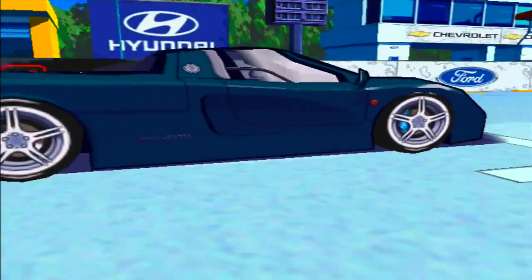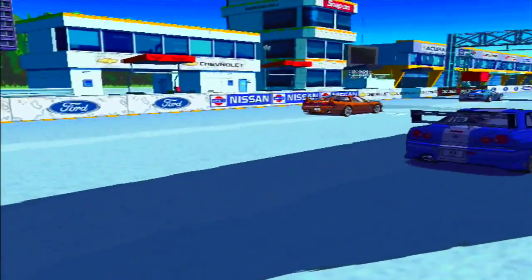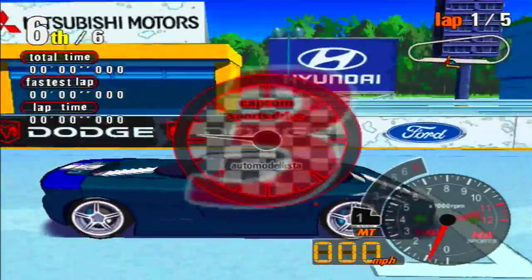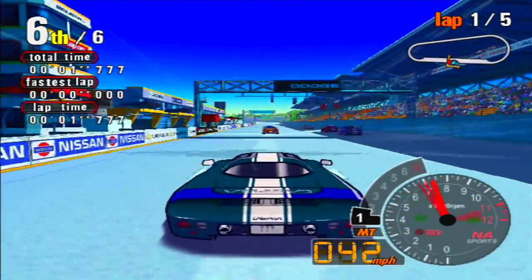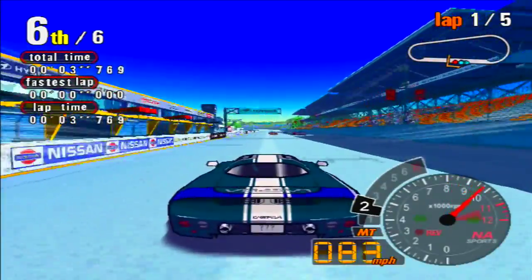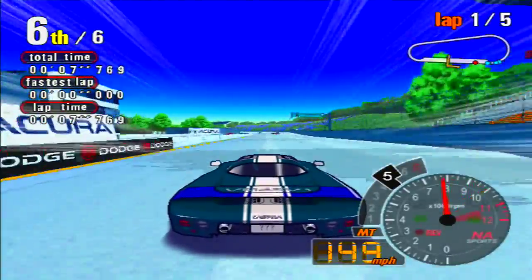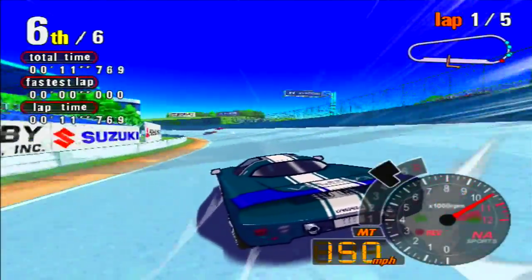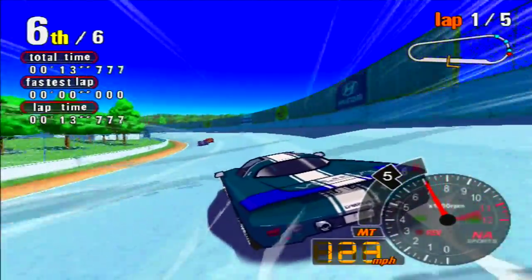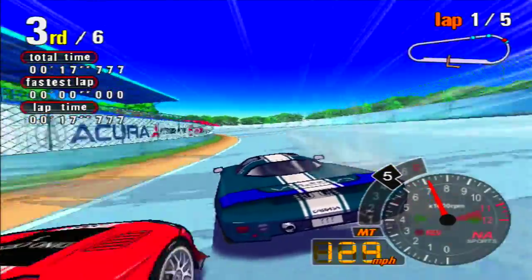I'm just checking a comment here — someone said something about the Mitsuko Orochi, because it shows up in part 3. Not surprising. The Tuggle holds the title of the ugliest sports car ever built. Wow, yeah, I definitely agree with that. That thing is just painful for me to look at. It's just not a good-looking car, in my opinion.